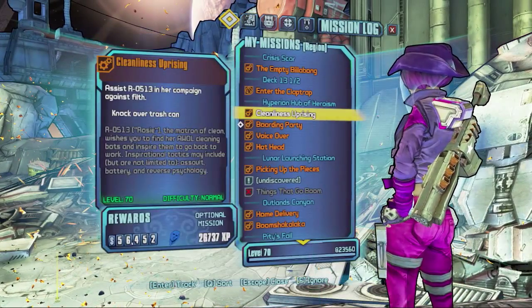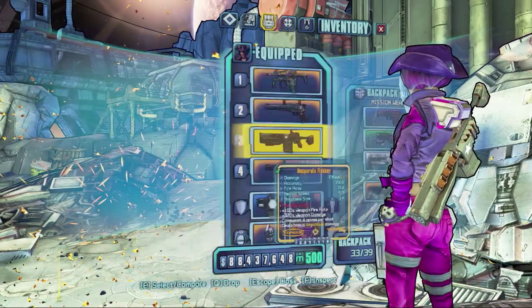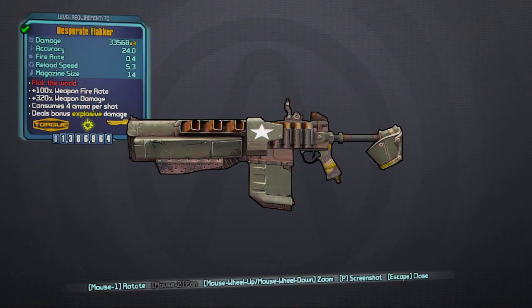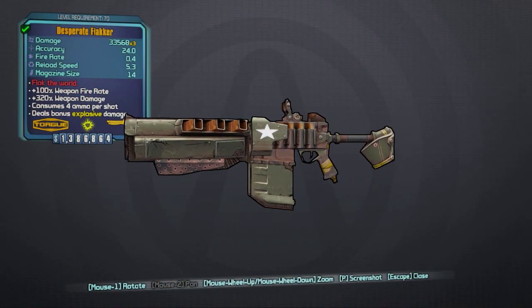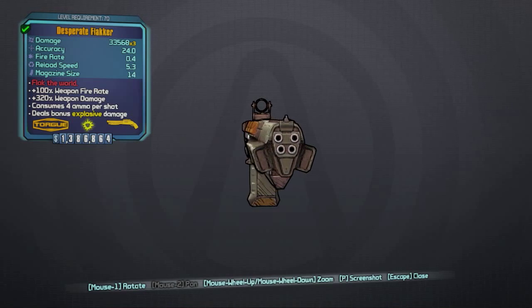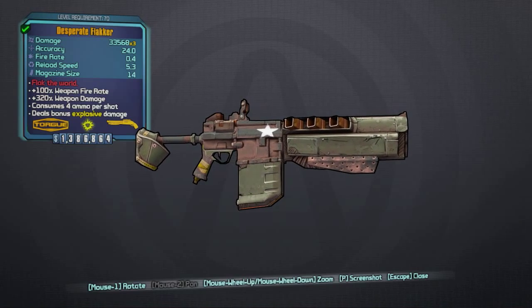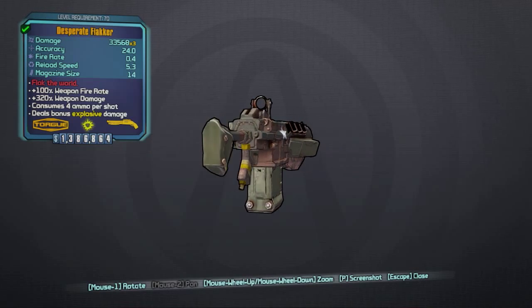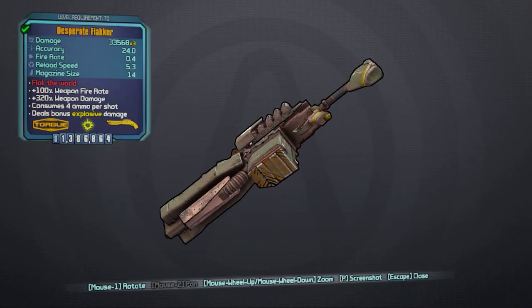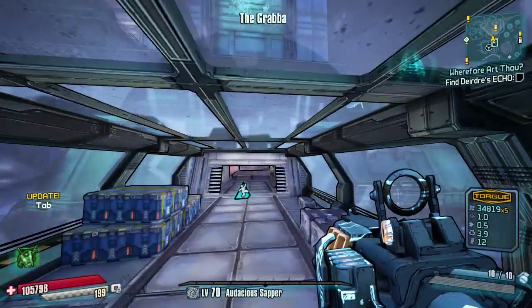According to the wiki, the Flakker is a crowd control weapon. It causes huge damage across a wide radius but is challenging to use in common combat. It only causes damage on detonation, which gives the Flakker a limited range in two ways — the target cannot be too close or too far. It is very hard to hit a close-up target as the rounds fly away.